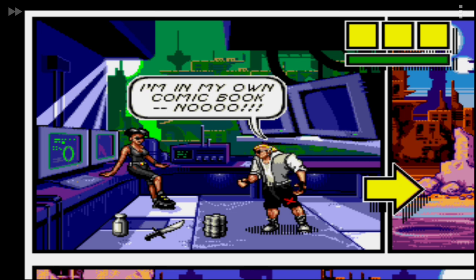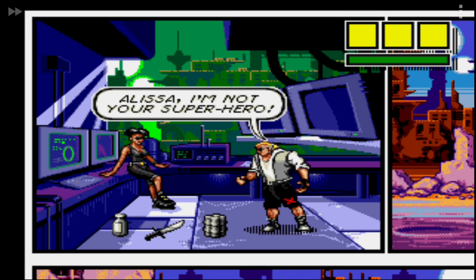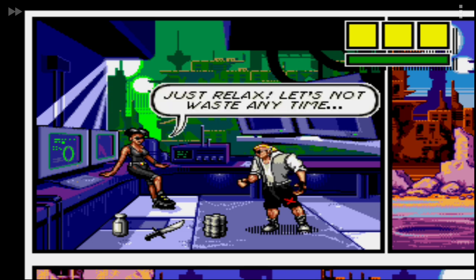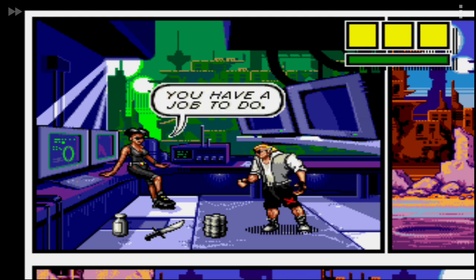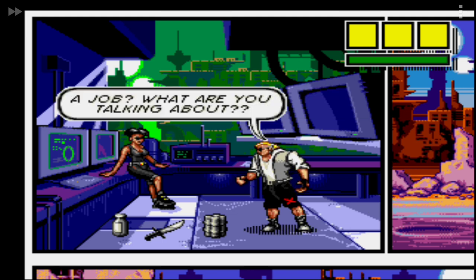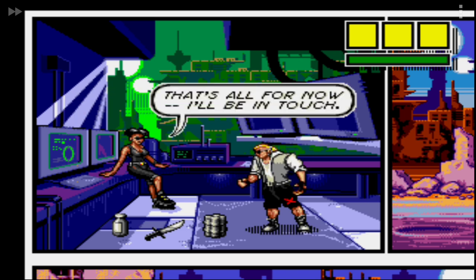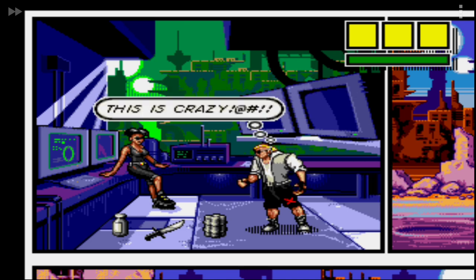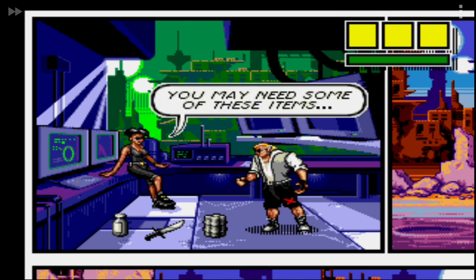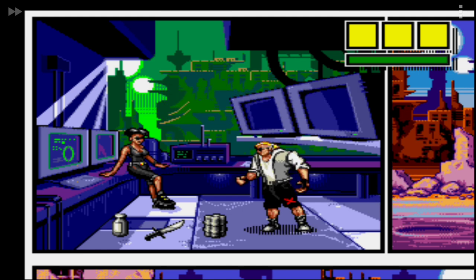I hate how the text scrolls so fast. In the game: I'm in my own comic book. I beg your pardon? Alyssa, I'm not your superhero. Just relax, let's not waste any time. You have a job to do. A job? What are you talking about? That's all for now, I'll be in touch. This is crazy. You may need some of these items. And yes, they did put language in this game but it's censored.